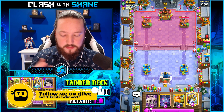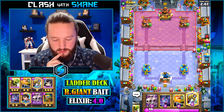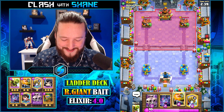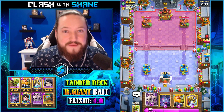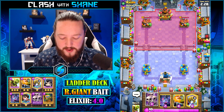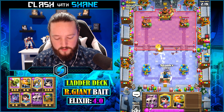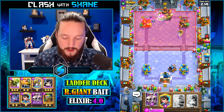Now we have the sparky and the giant skeleton in there to destroy things like battle healer, eagle, and golem. With this kind of strategy you kind of want to wait for double elixir because it is a rather expensive deck — 4.0 average elixir, no spells in there, no damaging spells. So you kind of just want to chill and wait. Going sparkinator here on the right, he's gonna go goblin gang — by goblin gang I do mean natal.